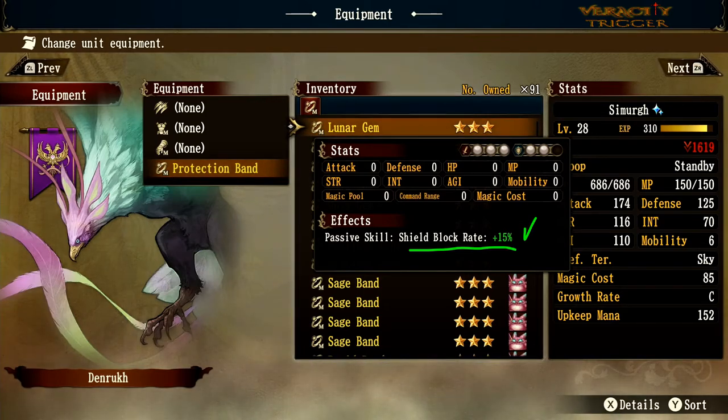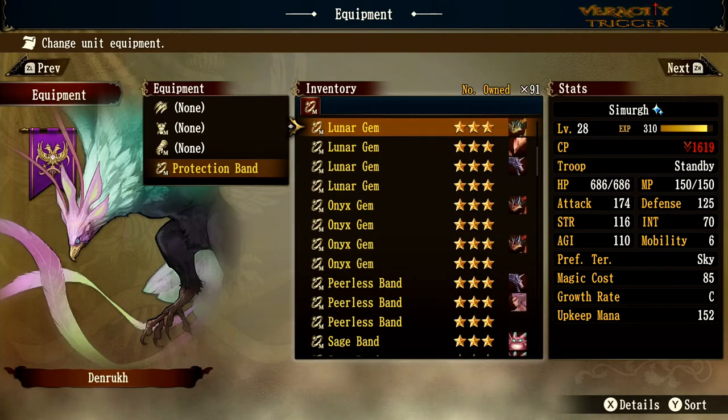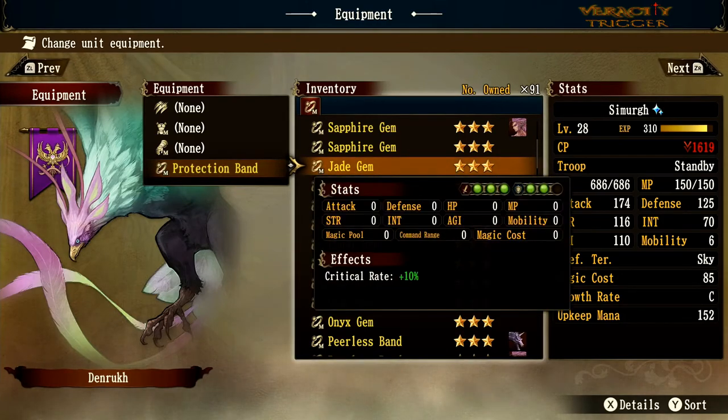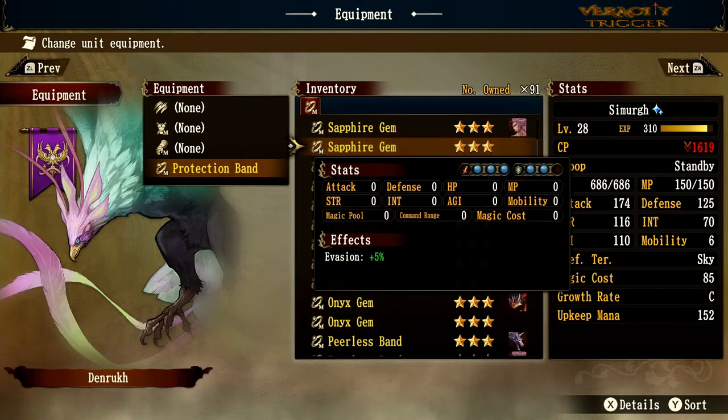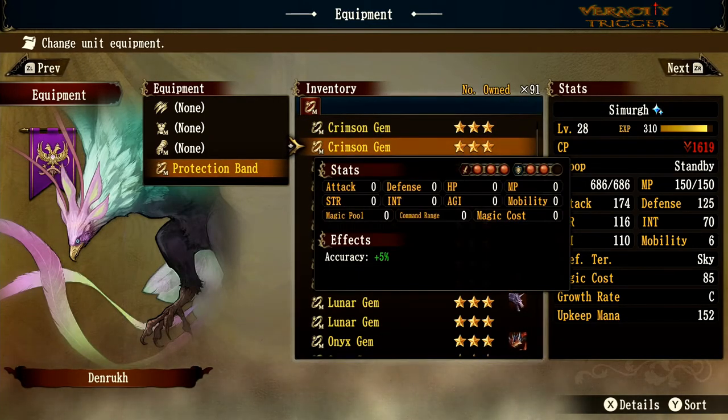Having the Lizard Lord tank the damage is one of the best defenses against Rudo — try it and let me know if you have better success with other things. The Jade Gem gives green orbs defense and critical rate plus 10 — good for a swordmaster. Sapphire Gem gives blue orb defense and offense plus evasion of 5%.